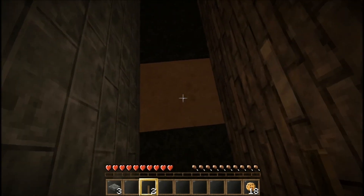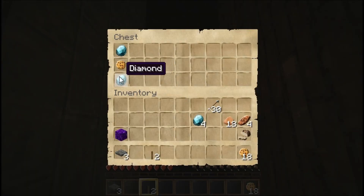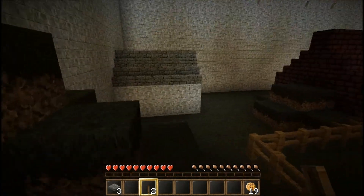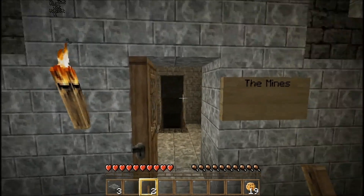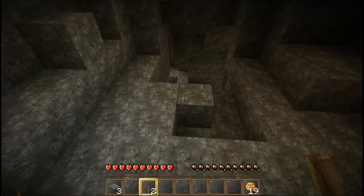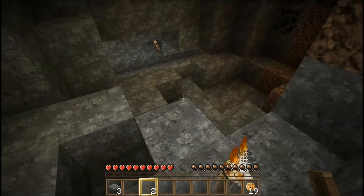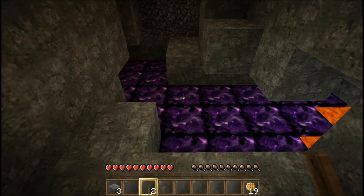I found some clay — nice. Behind one of these buildings. Three diamonds, very nice. This is called the Mines and it looks just like a regular cave. I don't know if there's anything special down here or not. You didn't place the torches, did you? I guess we could follow them. No, I didn't place any of those.